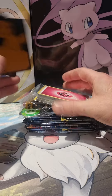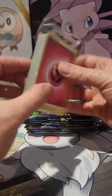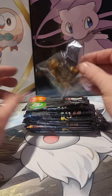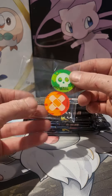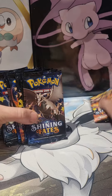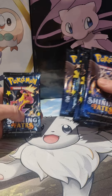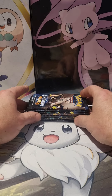We have the card dividers. Cool. And the Fairy Energies — I'll leave those in there. We've got some dice, poisoned and paralyzed stuff. Then we have our boosters. Nice Charizard there — put Charizard on the side. Alright, we're getting into it with our first booster.